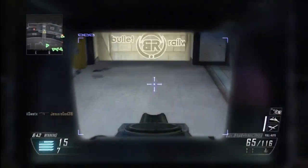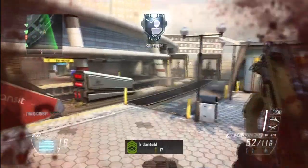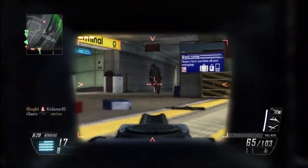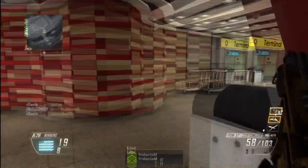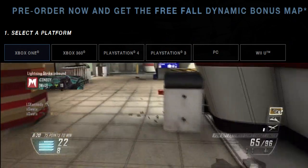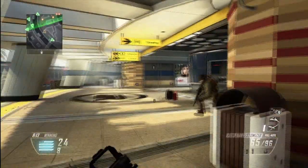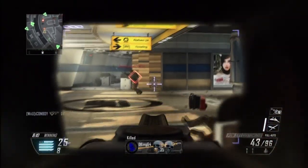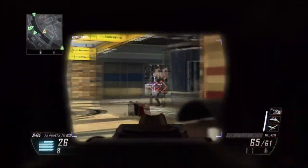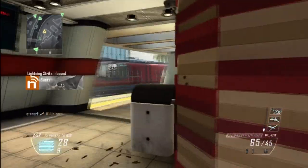We're specifically talking about downloadable content for Call of Duty Ghosts on the Wii U. First, I wanted to let you guys know that the Call of Duty Ghosts official website — callofduty.com/ghosts — has officially put the Wii U pre-order up on their website. You can now pre-order Call of Duty Ghosts there, even though it was announced about two or three weeks ago. Call of Duty was a little lazy — it took them that long to list it. There is no prestige or hardened edition available for the Wii U.